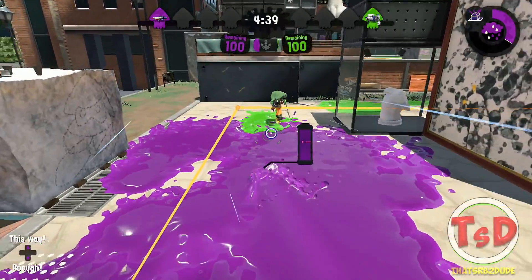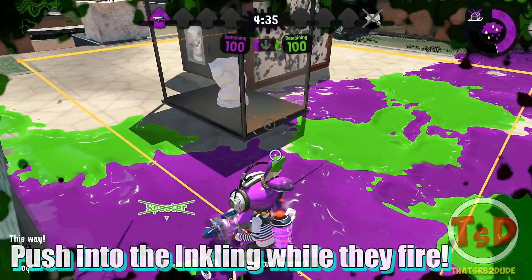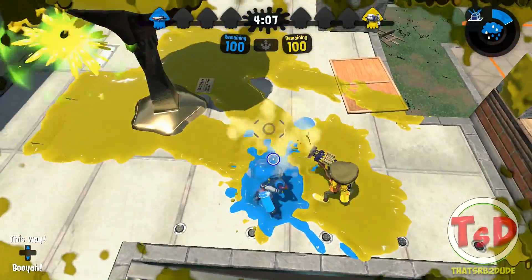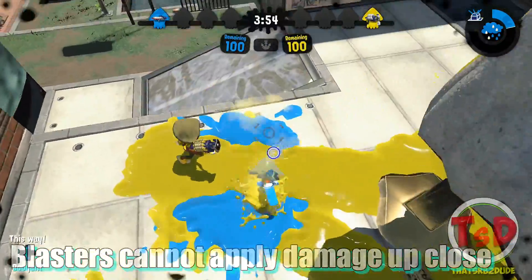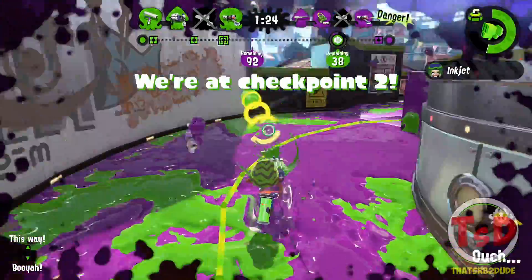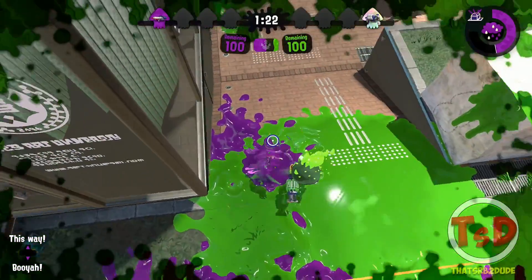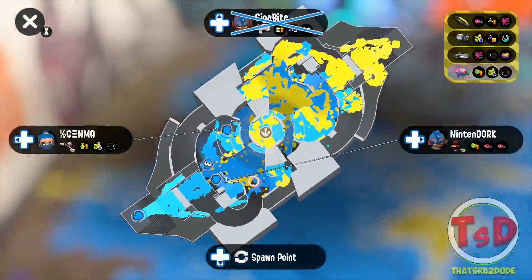Another more risky way to take on a Clash Blaster if they get the jump on you is to push right where their Inkling is. It's a Blaster, so it has the same characteristics and weaknesses as most Blasters do. One of the biggest weaknesses Blasters have is that when the opposing Inkling pushes so close that the Blaster can't get radius hits, its projectile passes over them every single time. Of course, this is risky — if the player is really good and gets two directs on you, that's the situation done. But to make it harder, push towards their Inkling and try to get behind their body, forcing the Clash Blaster to perform a 180, which isn't the easiest thing to do. You're making them play your game and making it really awkward for them to land hits.